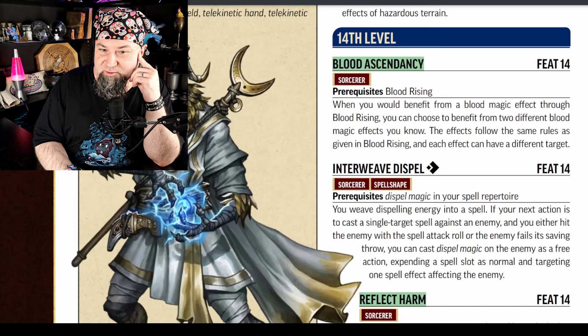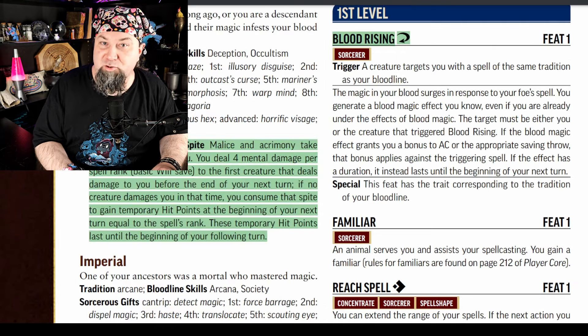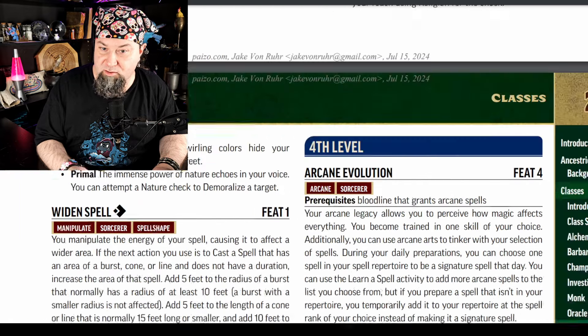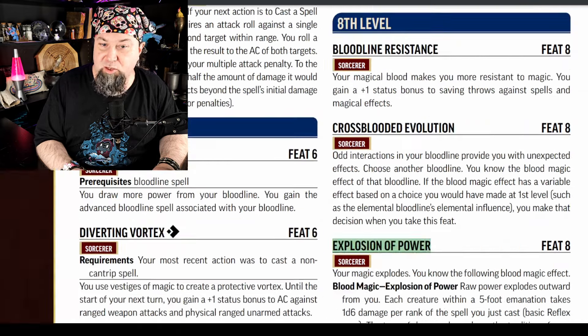14th level new feat: Blood Ascendancy. Prerequisite: Blood Rising. When you would benefit from a blood magic effect through Blood Rising, you can choose to benefit from two different blood magic effects you know. The effects follow the same rules as given in Blood Rising, and each effect can have a different target. As a reminder, Blood Rising is the feat that as a reaction, when a creature targets you with a spell from the same tradition as your bloodline, you can get a blood magic effect. Now with this 14th level feat, you get two effects.